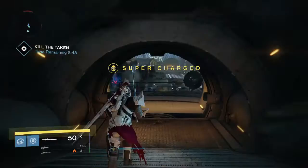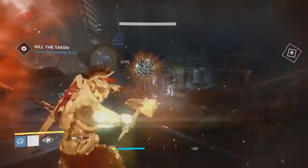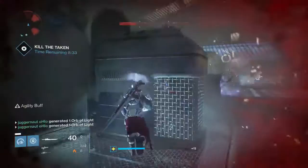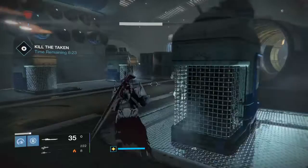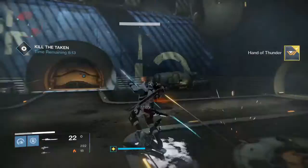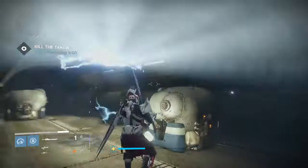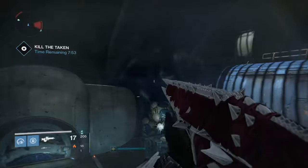In this next room, have everybody pop supers and clear the room out as quickly as possible. Bring down the three witches — one is in the right-hand tunnel and two are down in the middle at the bottom. There are also four snipers: three on the top row and one to the top left. For pacing, you want to finish this room and be heading into the last stage with about seven and a half to seven minutes left. Six minutes is cutting it close; anything below that you'll likely struggle.